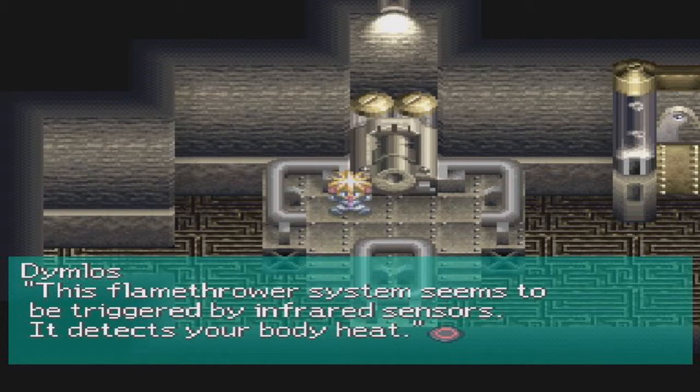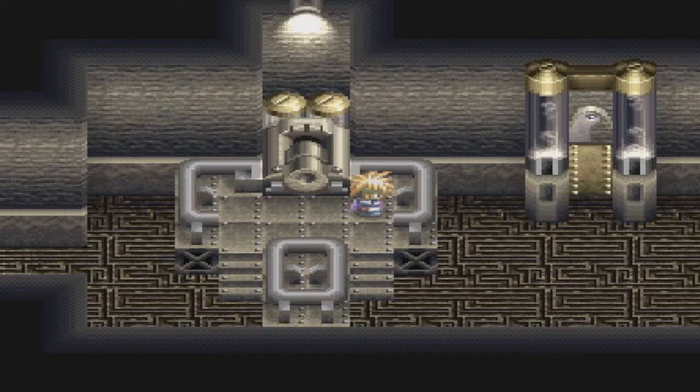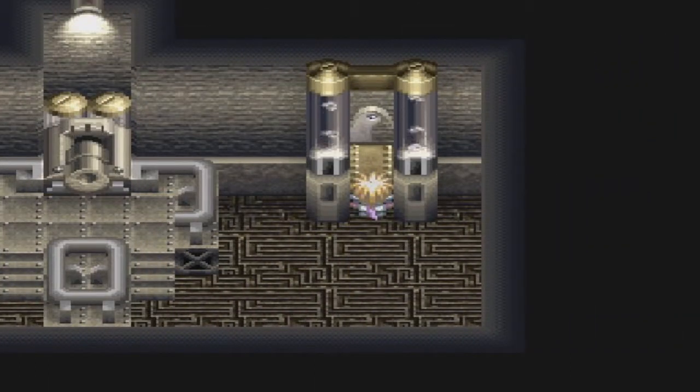We almost just got burned to a crisp. This flamethrower system seems to be triggered by infrared sensors — it detects your body heat. If someone enters into the area, it will fire, but it needs time to recharge before it can fire again. If you get hit by the flamethrower, you will lose 10% of your current HP. While it's not really that much and they can never kill you, it will still hurt over time. Luckily, you can fire a sorceress ring and they will also react to that, so you should probably never get hit by the flamethrower at all.